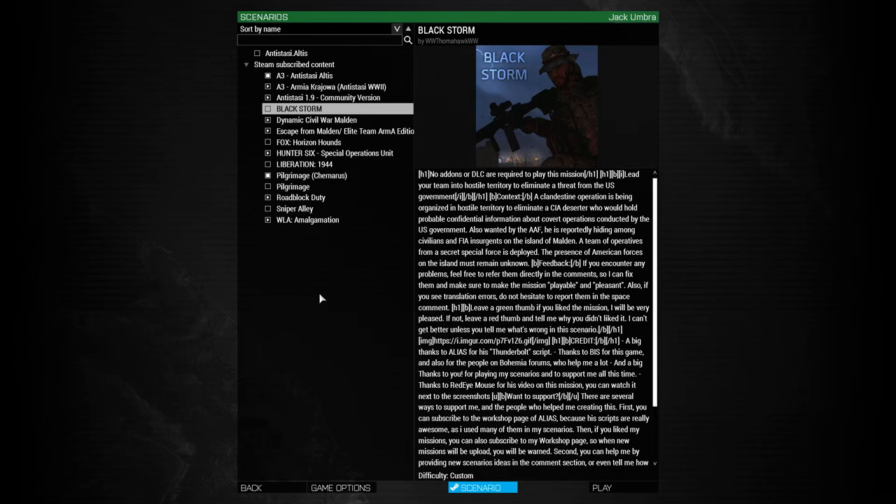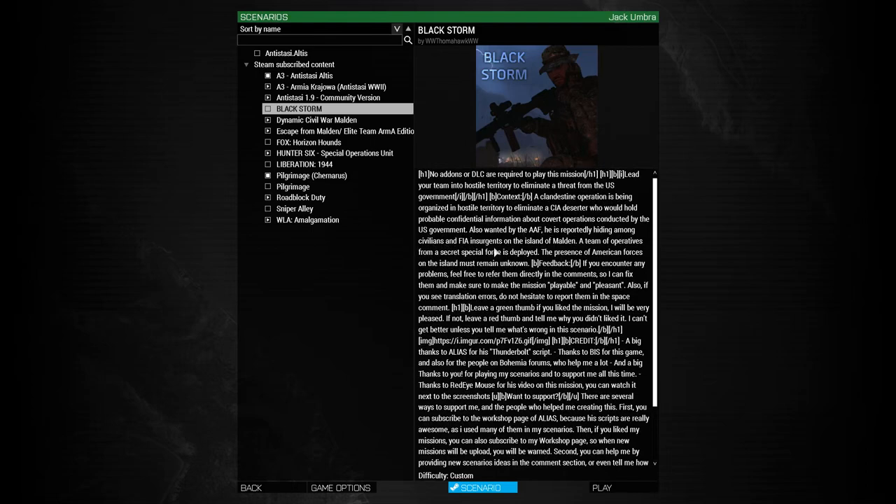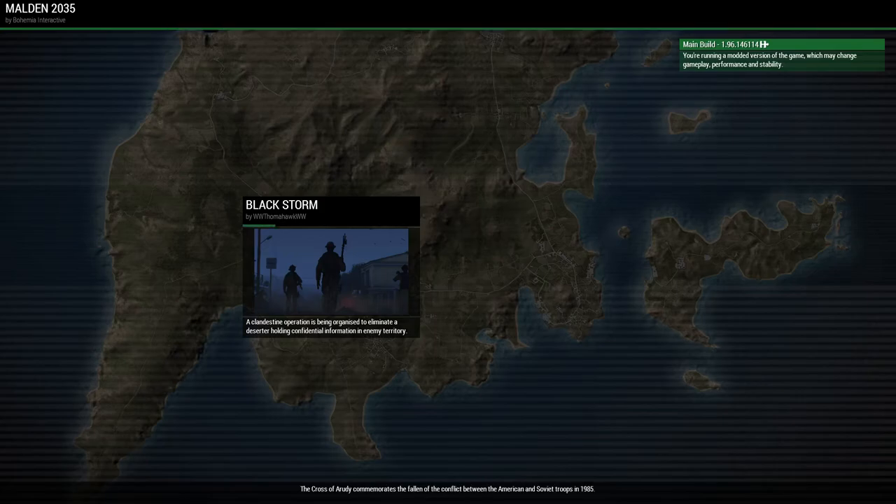The premise, as you can see by the massive wall of text with tags that aren't working, is that we're leading our team into hostile territory. A clandestine operation is being organized to eliminate a CIA deserter who holds confidential information about covert US government operations. Also wanted by the AAF, he's reportedly hiding among civilians and FIA insurgents on the island of Malden. A team of operatives from a secret special force is deployed, and the presence of American forces must remain unknown. I'm quite excited to try this - I was told it's supposedly very good. If Black Storm is good, I'll play through the rest of the mini-campaign.